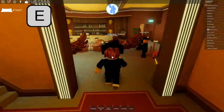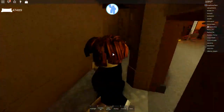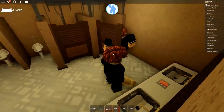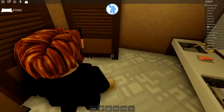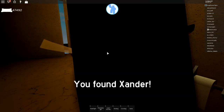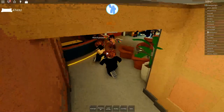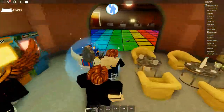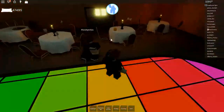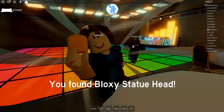Once you're here, it's quite hard to see, but if you come down to the right there'll be a little doorway — it's quite small. Come through these alleyways and you'll be in toilets. Go through this cubicle door that's kind of blocking everything and you'll see there's a little fox called Xander. Touch him and it'll say you found Xander. For the next item, come out here and across this dance floor. Once you're across, you'll see some tables — there'll be a golden head thing and it'll say you found the Bloxy Statue Head.